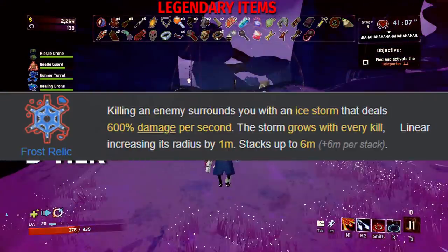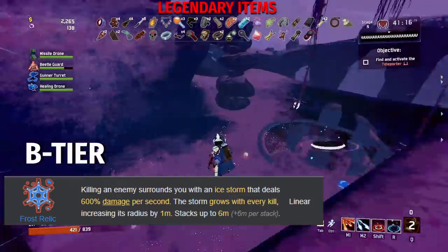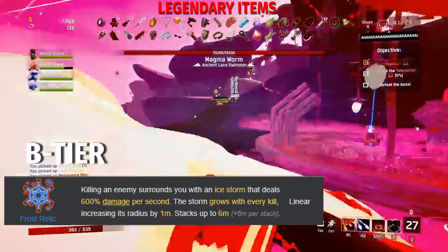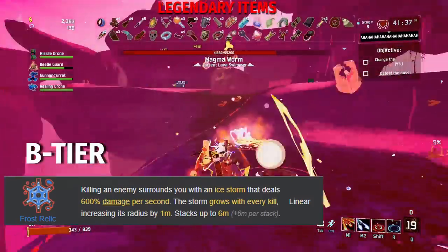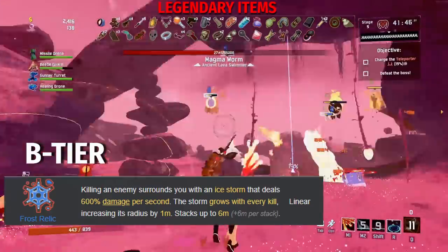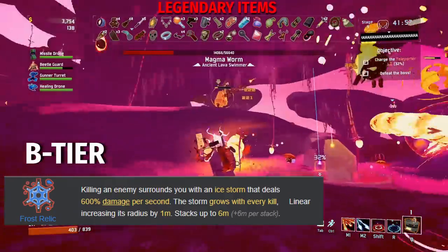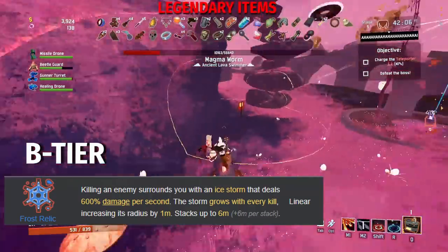Next up, we have the Frost Relic: killing an enemy surrounds you with an Ice Storm dealing 600% damage per second. The storm grows with every kill, increasing its radius by 1 meter up to 6 meters plus 6 meters per stack. This item has similar problems to the Focus Crystal in that you need to be basically in melee range for it to benefit you. However, unlike the Focus Crystal, the Frost Relic does an insane amount of damage — 600% per second. If you're a melee survivor like Mercenary, this item is really good as you'll always be in melee range. Loader and Acrid don't benefit as much, but in their melee modes the Frost Relic is super good on both. The Frost Relic can also help clear trash mobs. It's really not that great a legendary item, but it does do a lot of damage and I've used it to great effect before — B tier.